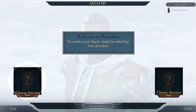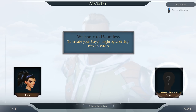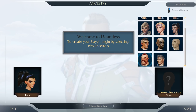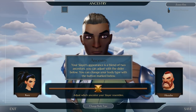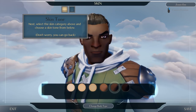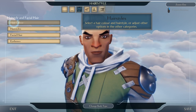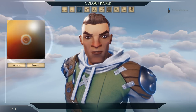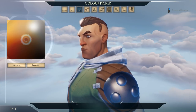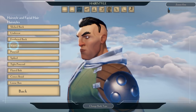Welcome to Dauntless. To create your slayer, begin by selecting two ancestors. You can pick two people of the same gender — there's a blend of the two. Something like this for skin tone. Hair color — a bit less brown. Hair styles — let's select something.